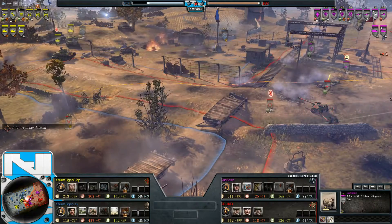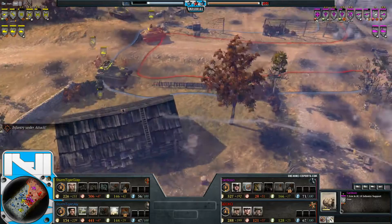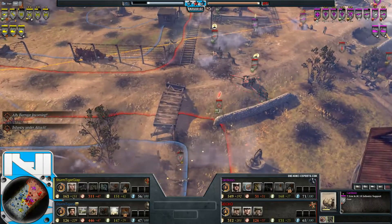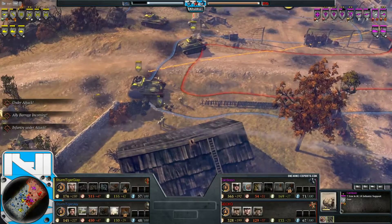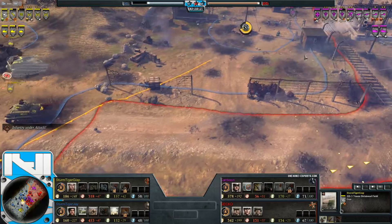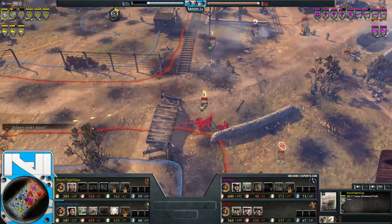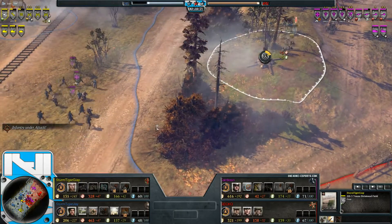Two infantry support guns are constantly keeping control of the center VP — every time infantry walks in, the two leigs are very quick to nail that down. There are barrage shots going on everywhere: leigs barraging, SU-76 barraging, even AT guns providing some kind of barrage. Plenty of short-range artillery all across the map trying to weaken the front lines, hopefully leading to some decent medium tank rushes later.